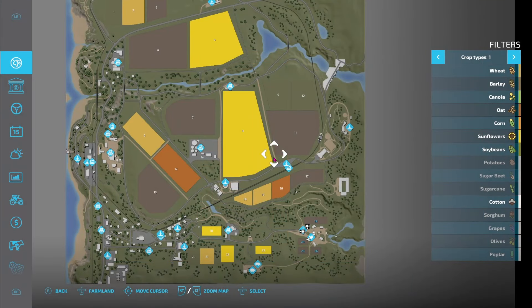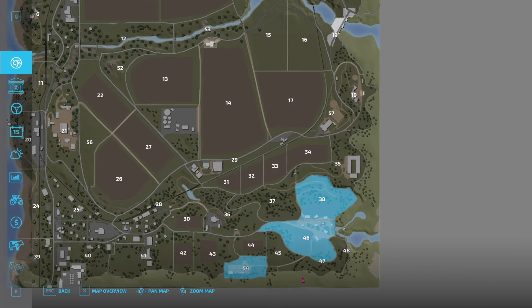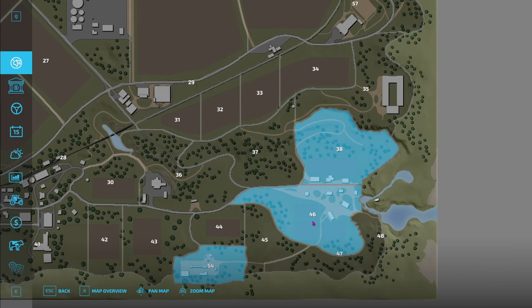First thing we want to do is take a brief look at the map. It appears that we have all of our sell points and industries along this part of the map. There are a couple of other ones scattered out here and there, but the bulk of them seem to be in the southwest corner of the map. Our farm is located in the southeast corner of the map, and it looks like it's split into two — a large area with a couple of fields and a smaller area that may have a couple of buildings.